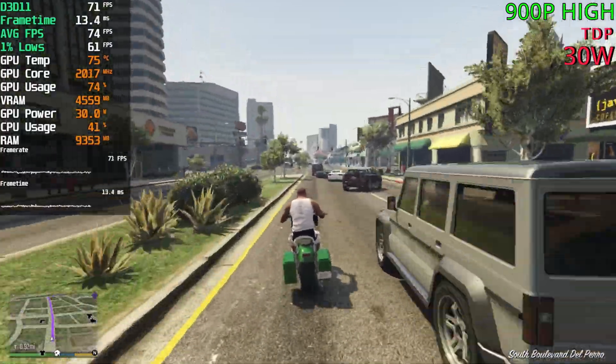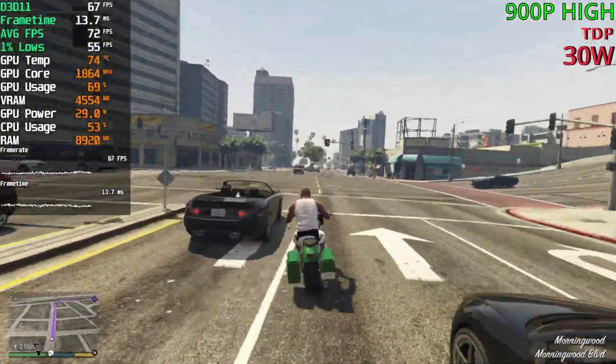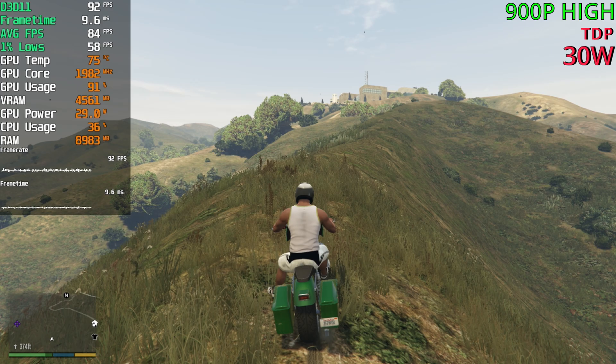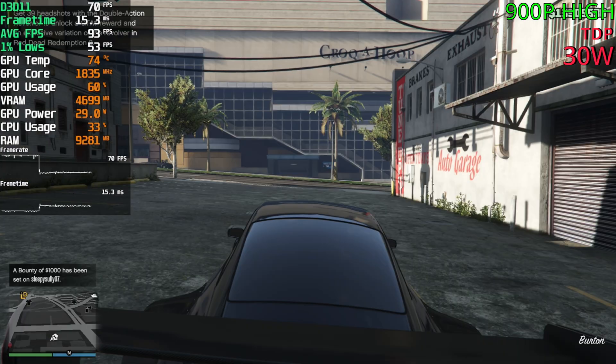And if you go up that hill near the highway, the FPS should be above 60 FPS still, since we have plenty of headroom. It is the same FPS because our GPU was down to around 70% usage. Coming up here, it goes up to 90%, so same FPS but higher GPU usage.